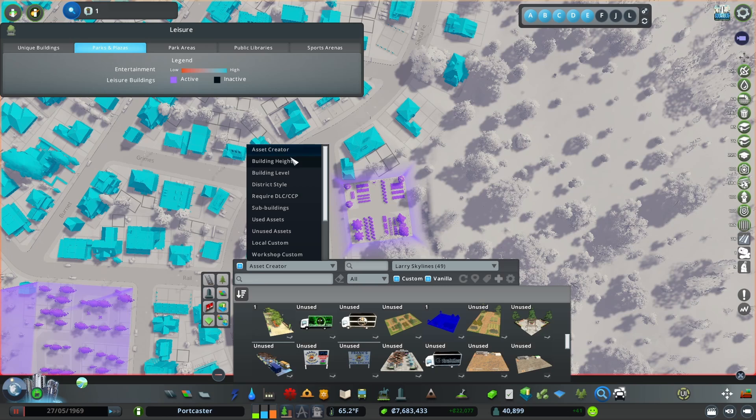What are the other filters? I can choose by building height, level, district style, requiring a particular DLC, sub-buildings, used assets, unused assets, local custom assets, workshop custom assets, with a custom tag, without a custom tag, terrain conforming, non-terrain conforming, and creator hidden. That's quite a lot of possible filter terms.